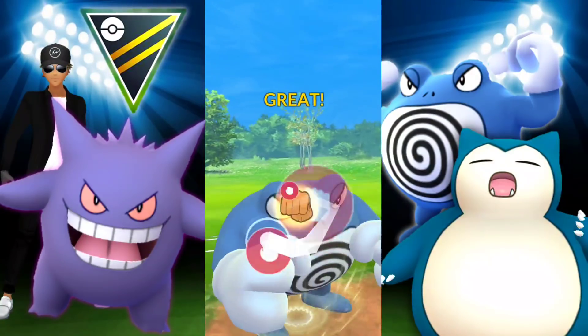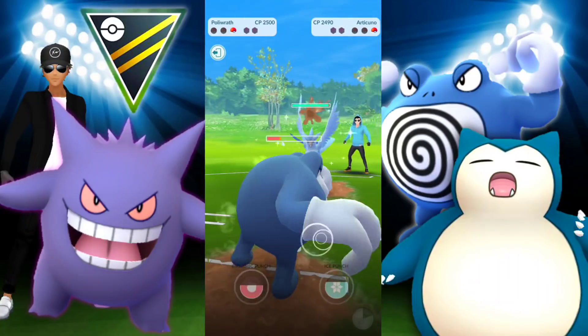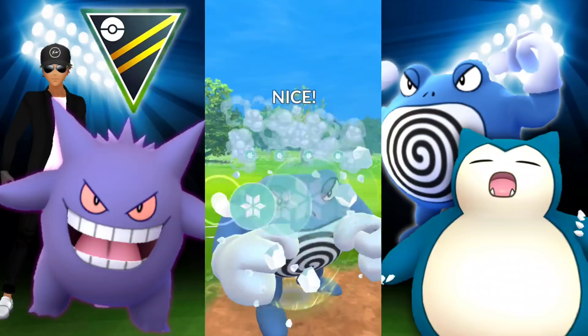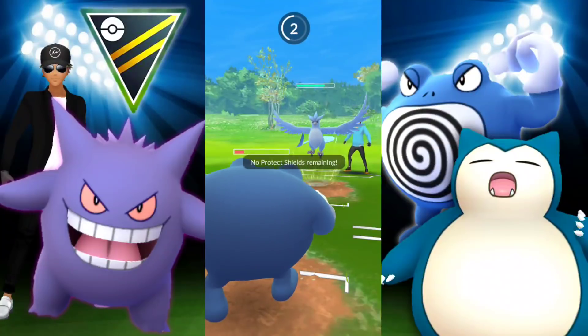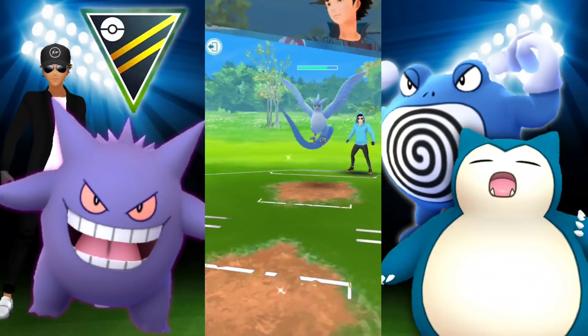We go for the Dynamic Punch and take it out, but there's an Articuno in the back — full health and Shiny. I don't even know why I tapped on that. I should have just let them take us out. But we fought until the end — they finish us off with Icy Wind and take the game.